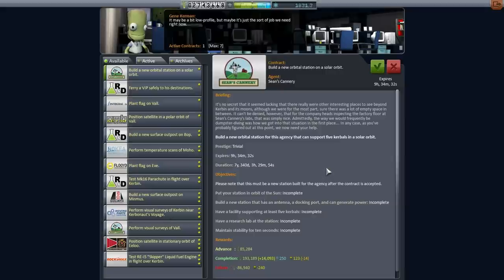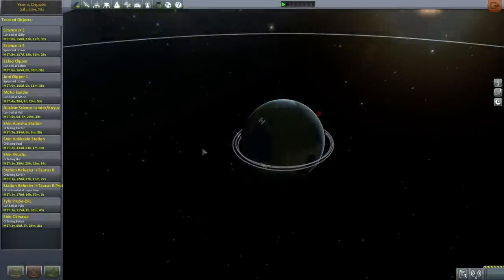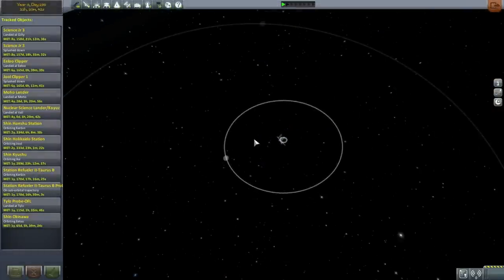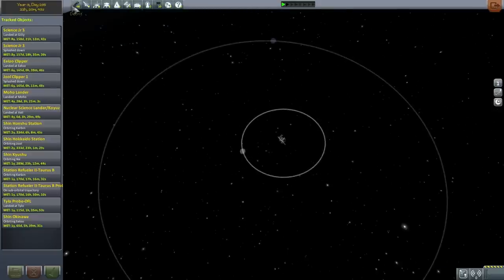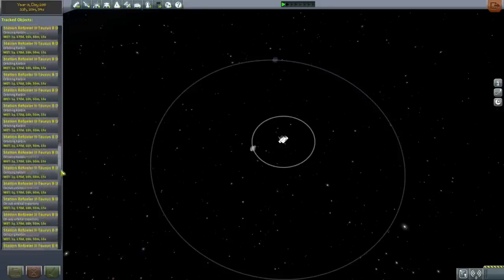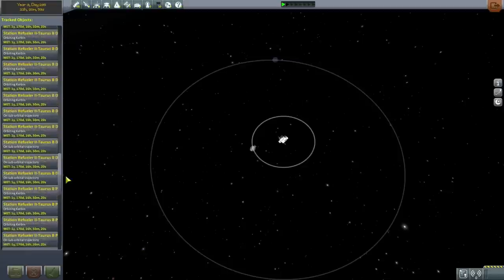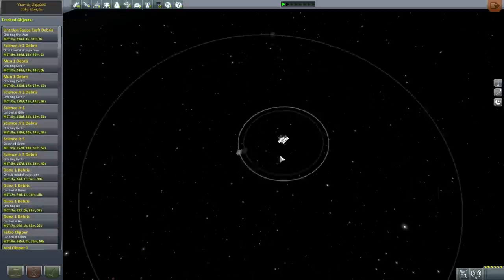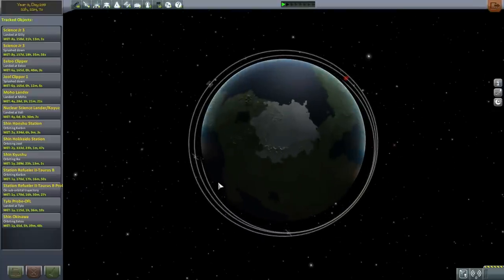Let's take a look at our assets to make sure everything's intact from upgrading from 0.90 to 1.0.2. I already checked that everything was intact before starting this episode. We do seem to have less debris than we did before. Remember, we had the huge disaster with the Station Refueler 2 on the Taurus B, and that caused a lot of debris. Some of it is still hanging around, but a lot of it seems to have been eliminated by the system - maybe because it was sub-orbital.